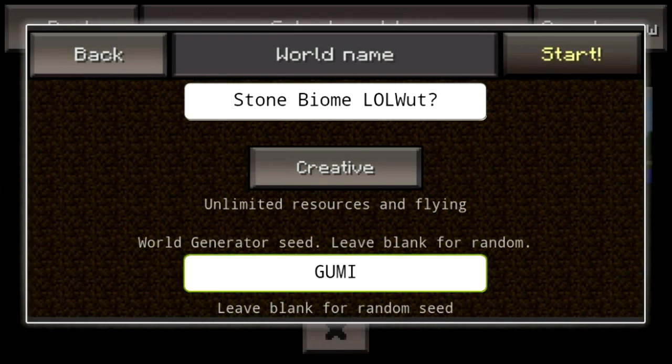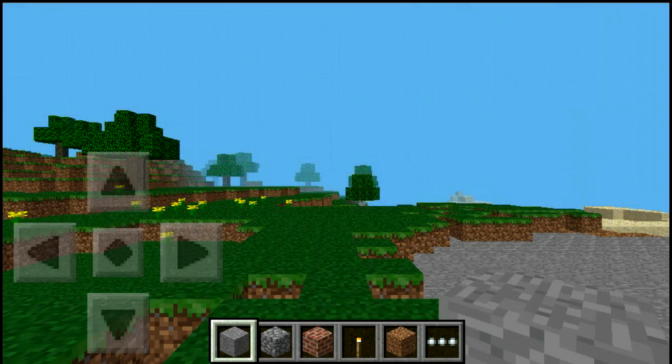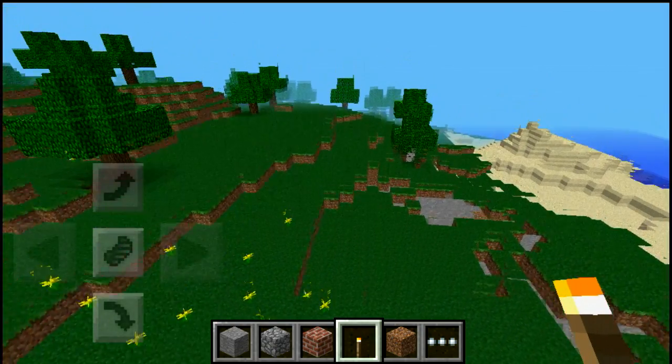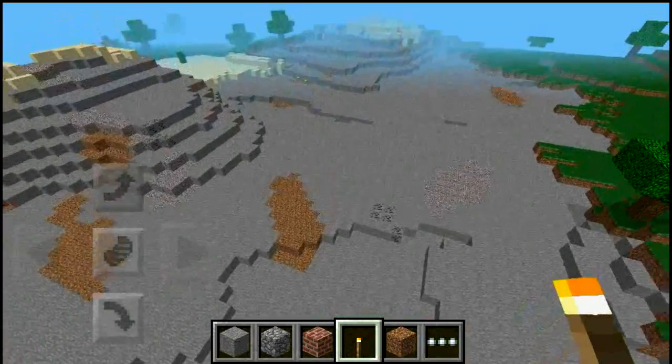Let me just show you — I just spawned and there's lots of stone. It looks like a biome where someone took a whole bunch of land and removed it. You spawn right here, no biggie, and you decide to walk — just kidding — you turn around, boom, and it's a lot.